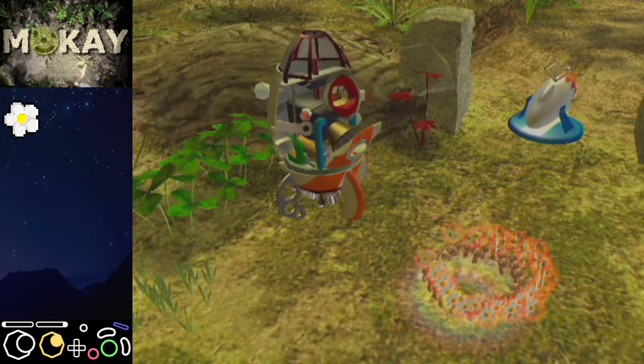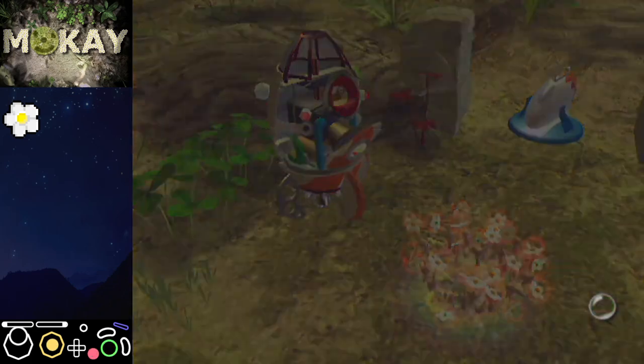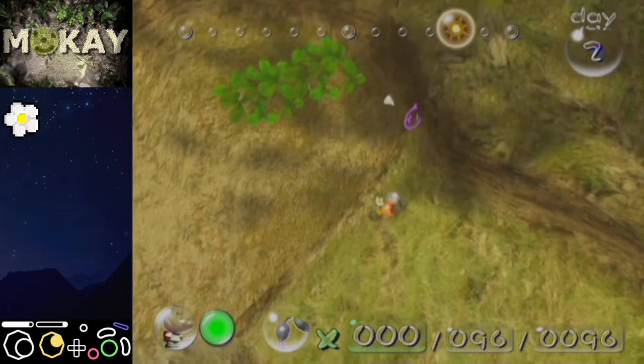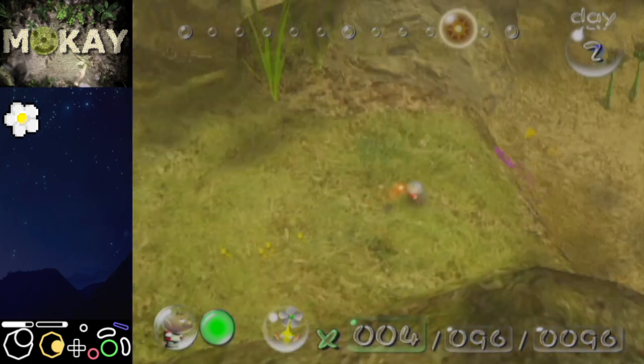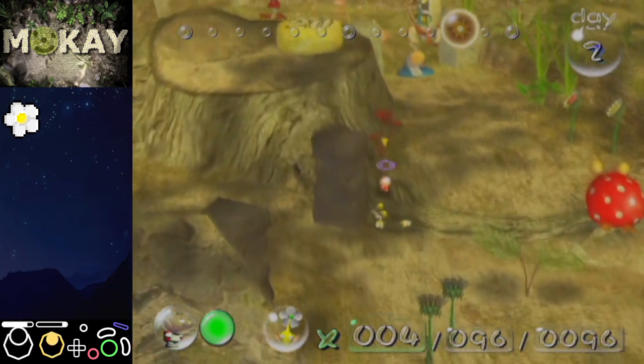If you want to go for cutscene skips, maybe do the bombing of the gate before you go back to the landing site. Honestly this is fine — just bomb this gate. This isn't the final route you'll be doing anyway; eventually you'll be going for the full six-day route.